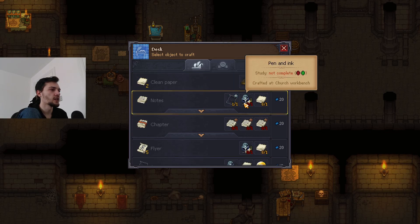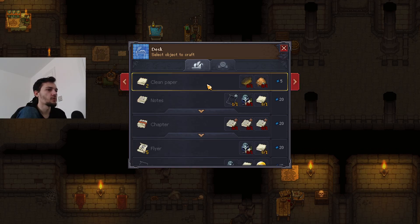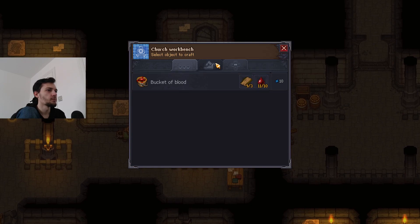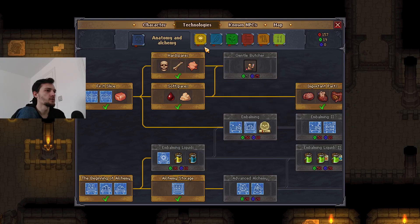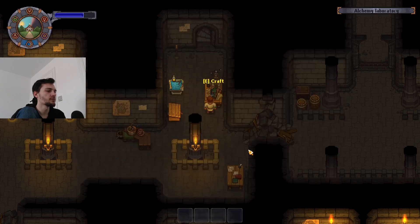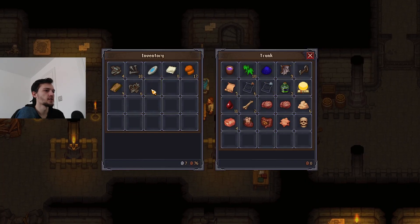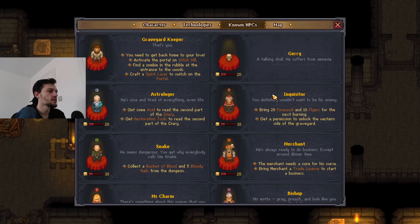How do we craft pen and ink? This church workbench - is this the one? Pen and ink is unlocked. It just needs a bit of blue. Let's put a bunch of stuff in here first - pages can go in there as well. Let's double check the quests. The Inquisitor wants firewood. I want to do the zombie quest actually. The bucket of blood we can craft, and five bloody nails which we have not found.